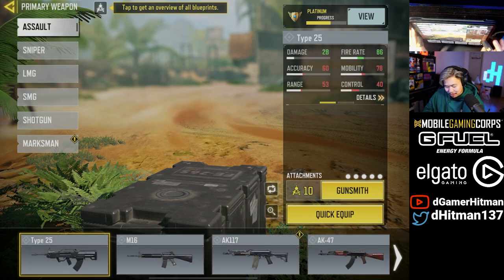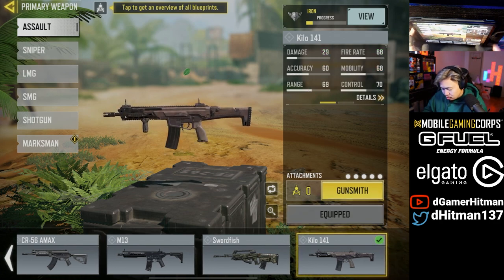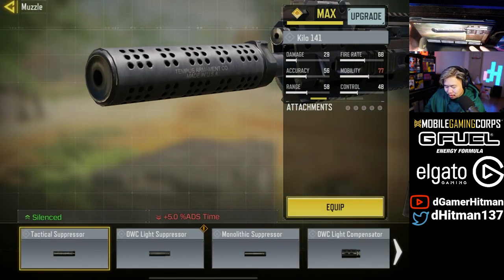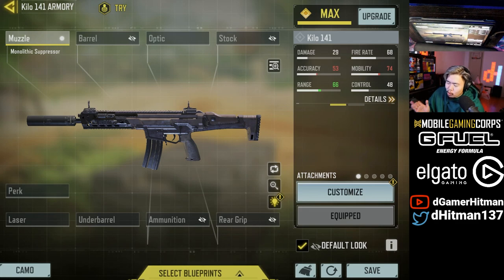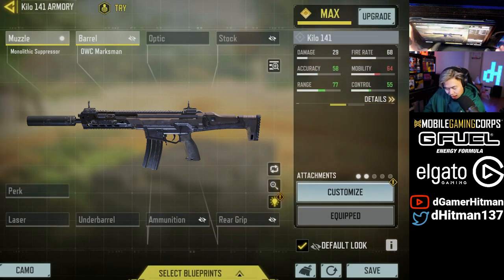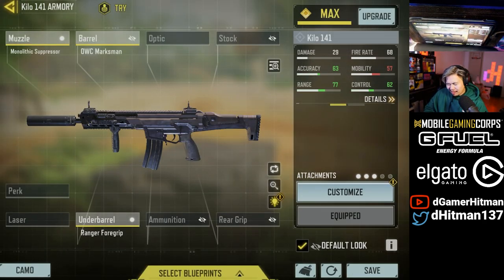Anyway, hopefully you enjoyed the rest of the video — like, share, subscribe, and I'll see you guys next time. Chat, hear me out — okay, this is gonna be the best Kilo build you have ever seen in your life. So the Kilo right now: base movement 79. That's not bad, right? It's Chinese New Year's — I got places to go — but anyway, watch. We're gonna start off with the one and only Monolithic, making it go down to 74. Reasonable, right? We're gonna add the Marksman, brings it down to 64 — a little bit worse but still kind of reasonable. Now we're gonna add the Ranger Grip, make it go down to 57.